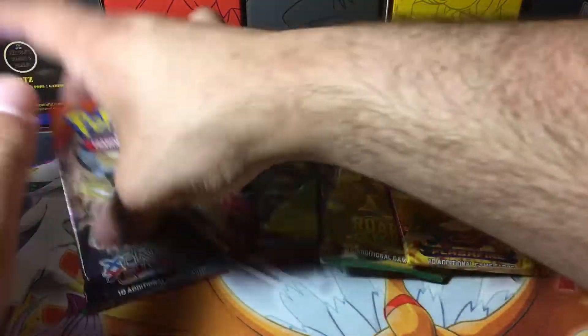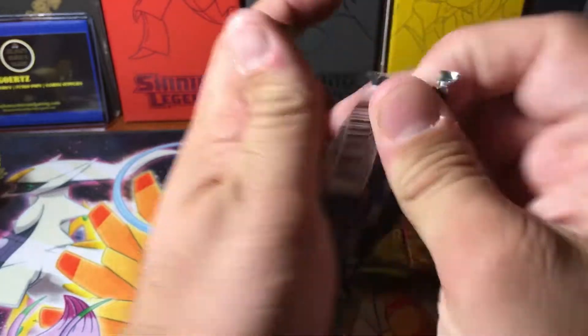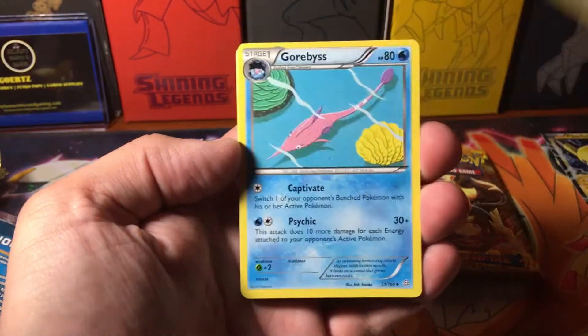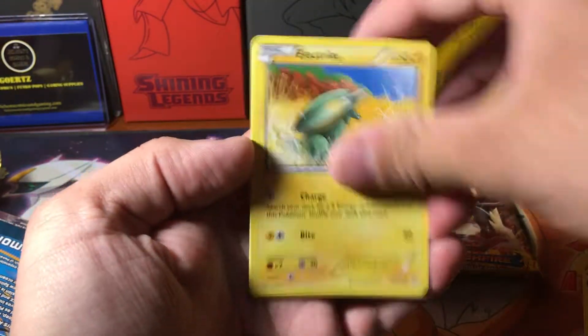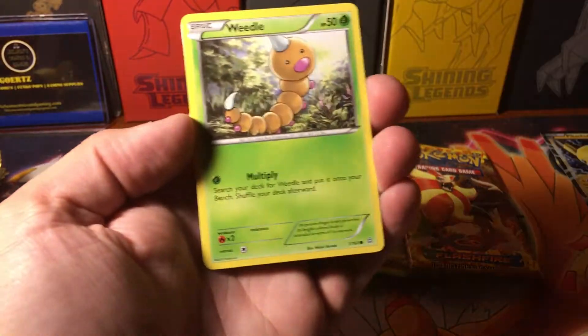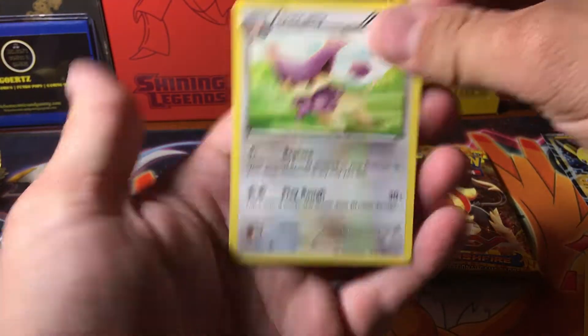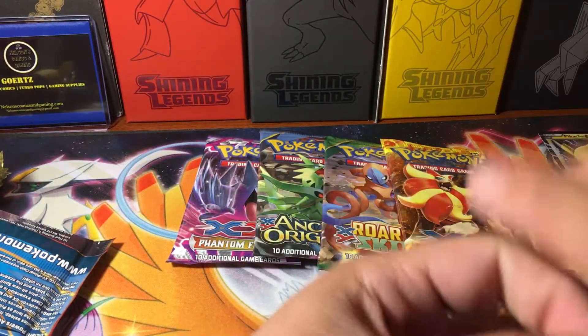So I guess we'll just go in order of least interesting to potential best. Let's see what we got — three to the front. We've got Professor Birch, Dooblade, Gorbis, Drillbert, Electrike, Hone Edge, Barboach, Weedle, a Reverse Surskit, and a Rare Delcati. So far we could be doing better.